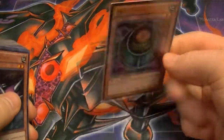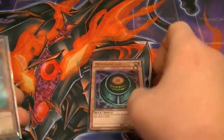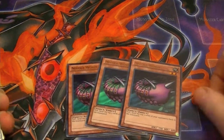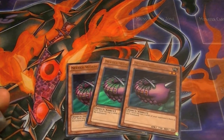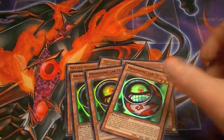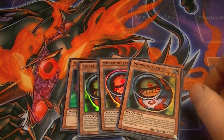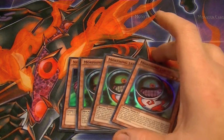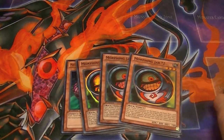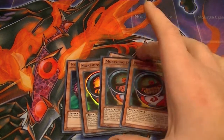The lone Morphing Jar — set it, flip it, discard, draw 5 new cards. Three Needle Worms — set it, it flips, they send the top 5 of their deck to the graveyard. Three Morphing Jar #2s — flip it, return all monsters on the field back to the deck, shuffle, then reveal cards until you each reveal the number of monsters you had on the field, set all those face-down on the field, and send any non-monster cards to the graveyard.